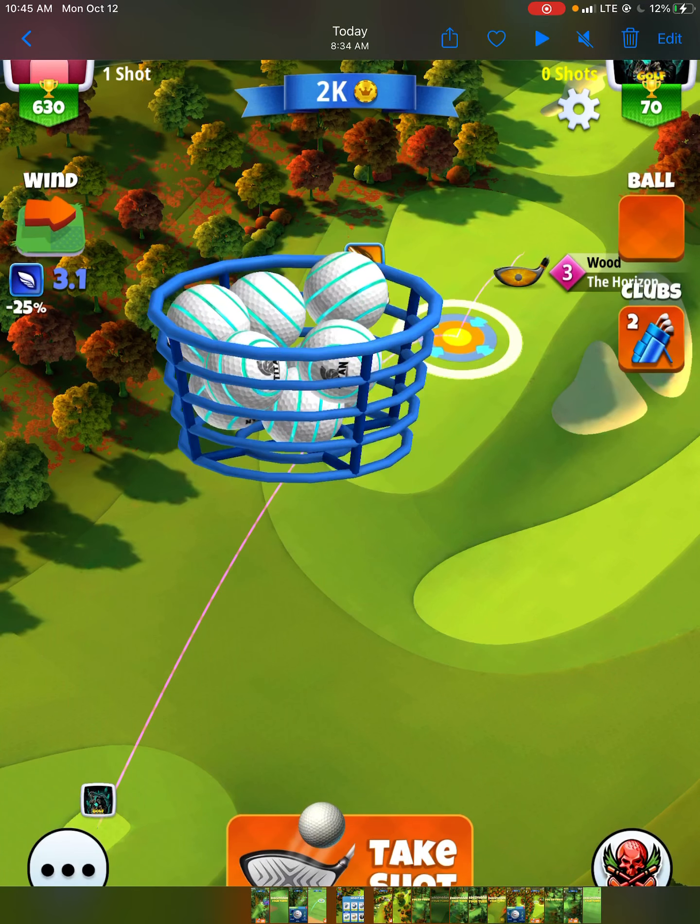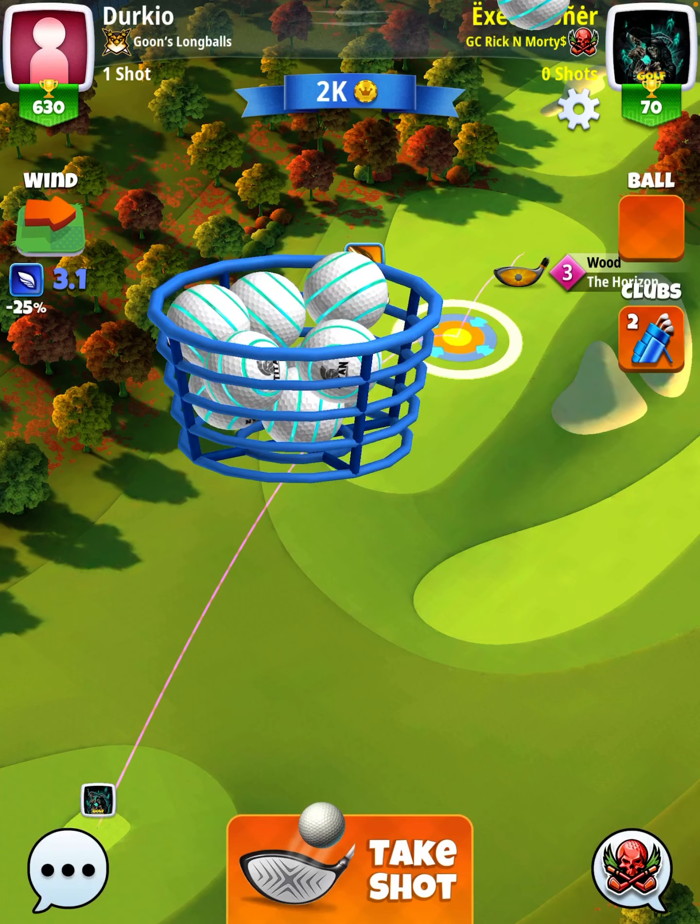Hole number three is where I really need everybody to start paying attention, because in a tournament you're going to be changing your bag a lot — especially if you're in a lower clan like I have this account in and only have two bags. Hole number one we played with our extra mile and only needed a long iron or short iron. But hole number three we are NOT going to use our normal clubs. We're going to use a rocket driver and the Horizon as our wood club. It's very important that you take note of that if you're following me, because you don't want to come to this hole with the wrong club combination.